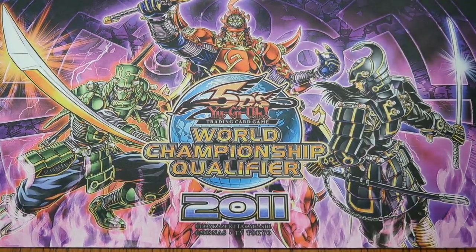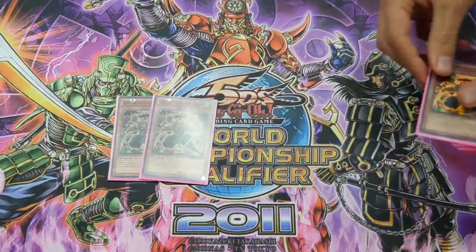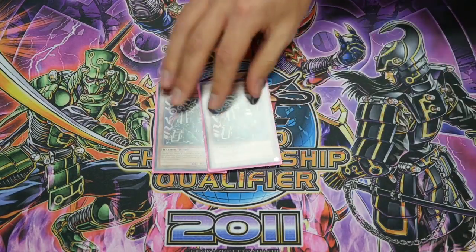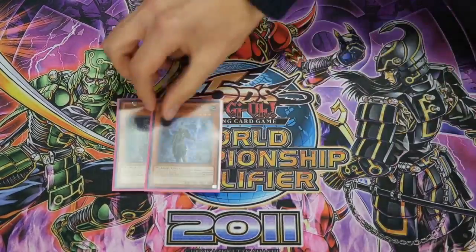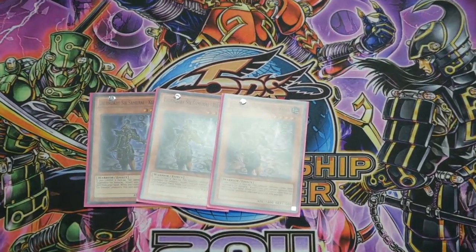Alright, so I'm just going to go straight into it. First up is the Monsters. I'm running three copies of Kageki — pretty standard, helps you swarm the field. And two Kagemusha — pretty standard, the classic tuner. Next up I'm running three copies of Kizan. Of course it helps get you those Gateway counters and swarm the board.